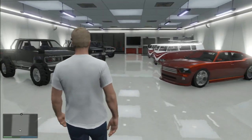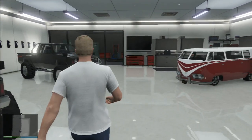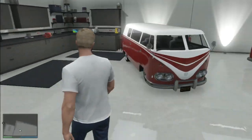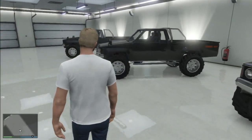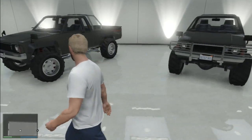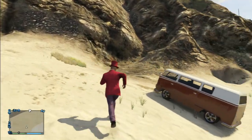Hey guys, GrayLeafGamer here, and today I'm going to show you where to get two distinct and rare vehicles: the clean Karen Rebel, which comes in at least four variations, and the clean BF Surfer, which will spawn with or without the surfboard on top. The reason I classify these as rare vehicles is because you will not find them driving around on the streets — they only spawn in specific locations, so unless you go looking for them, you wouldn't even know they existed. Let's have a look at the BF Surfer first.